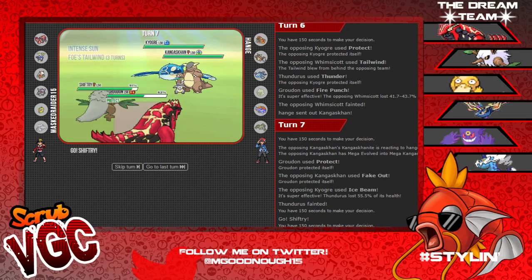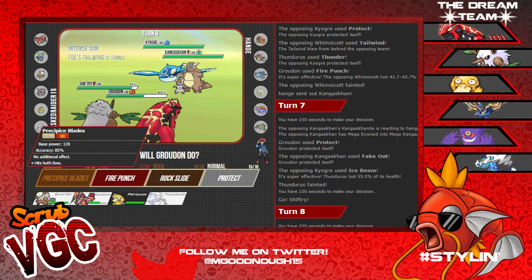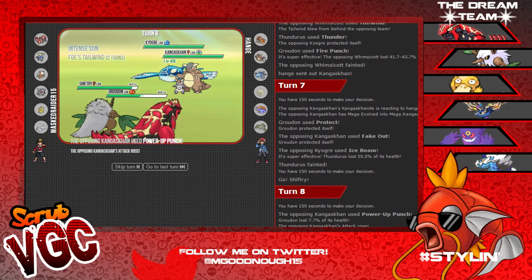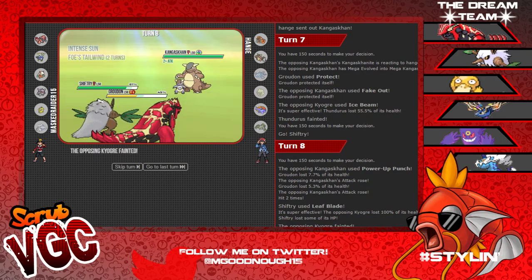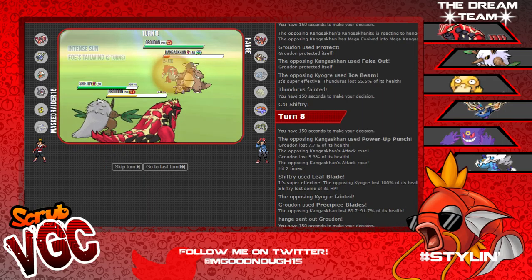I do get nice Fake Out priority but - do I Fake Out Kangaskhan here or Leaf Blade Kyogre? I'm gonna go ahead Leaf Blade Kyogre and Precipice Blades, Power Up Punch on Groudon. Leaf Blade picks up the KO on Kyogre! Does nice damage to Kang - so we've got Groudon here.